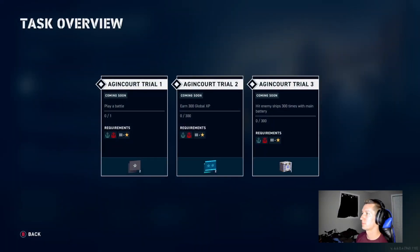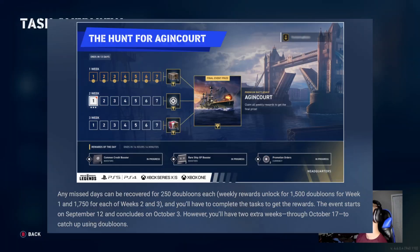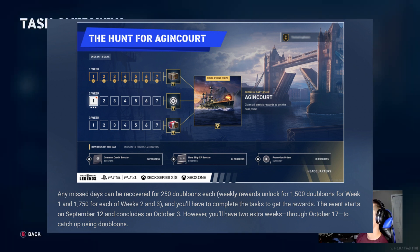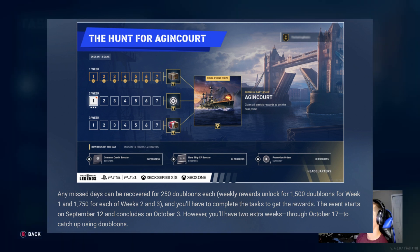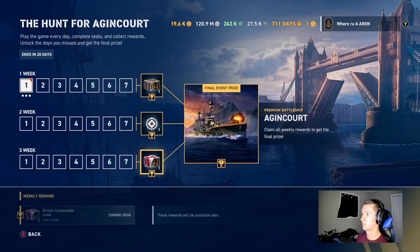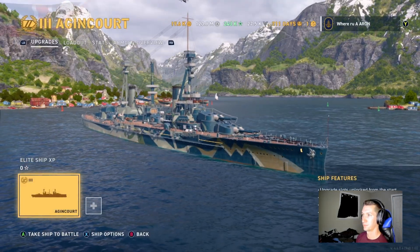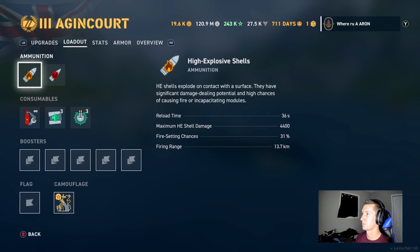Now, we do edit in a picture here from the Legends website. I do believe fairly soon that that kind of says if you cannot complete the daily tasks — any missed days can be recovered for 250 doubloons each. Weekly rewards: 1,500 doubloons for week one, and 1,750 for weeks two and three. So do as much as you can on the weekly grind, and then if you so choose to get this ship for doubloons afterwards, you can kind of boost the rest that you missed there.